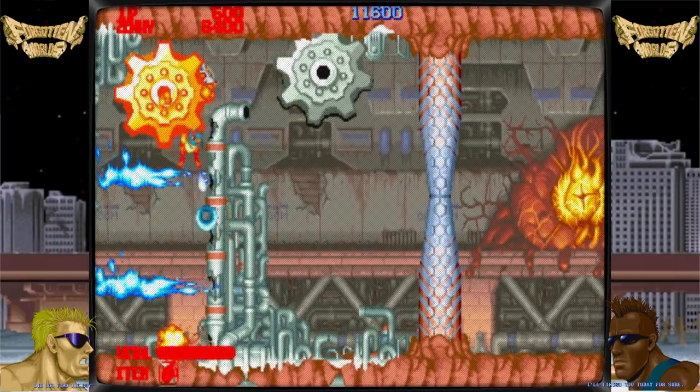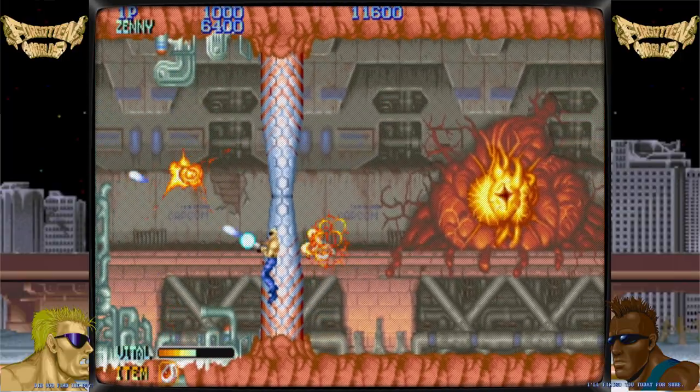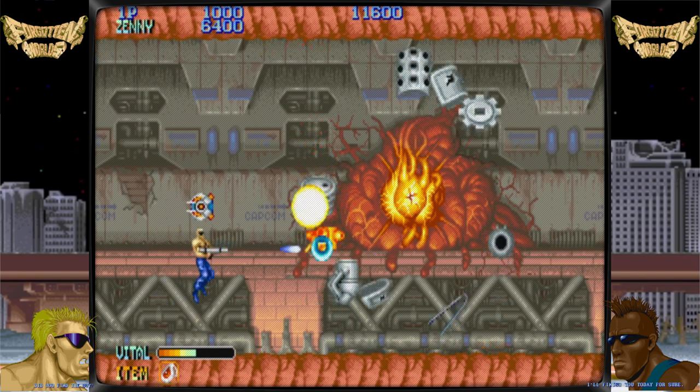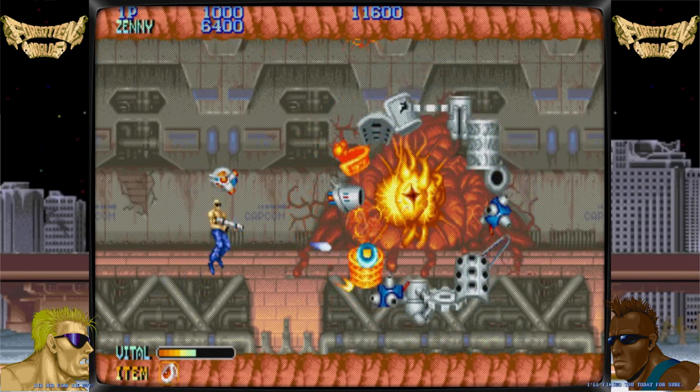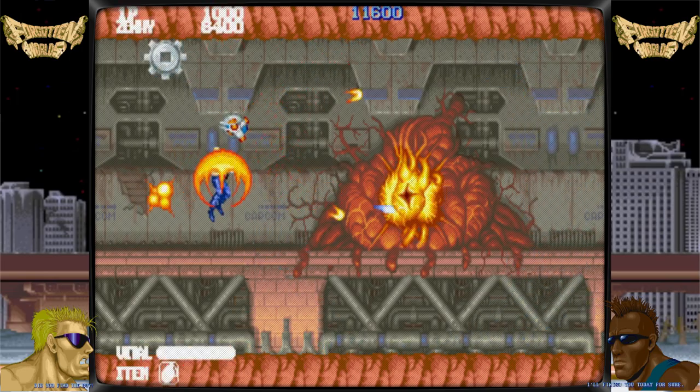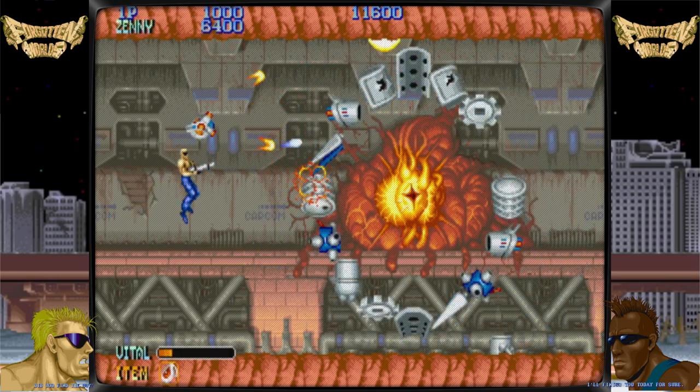Up to two players can participate in a single game of Forgotten Worlds. A flying soldier with bulky muscles and an endless supply of ammo is controlled by the player. The character of player one has access to a long-range automatic rifle, while the character of player two has a short-range wide shot.